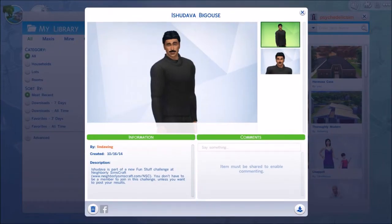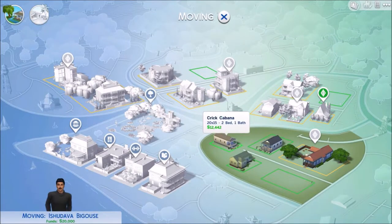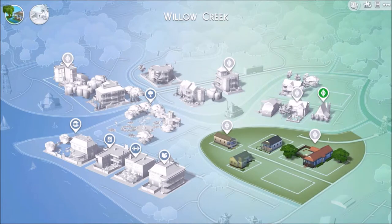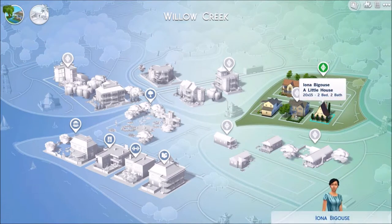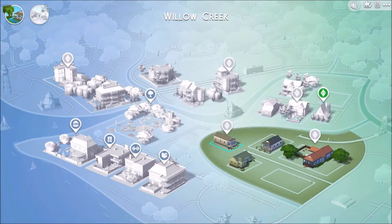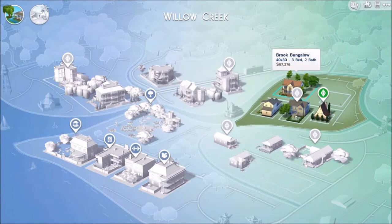Now we're going to place Ashunava into the world. Here he is — handsome man, got lots of muscles. We'll place household and put him in the Crit Cabana as his temporary home. One of the rules in this challenge is to have Ashunava con his way into Iona's house. He's going to claim to be a long-lost relative, get her to like him, marry him, and have kids — and then his real plan will go into effect, trying to get all of her money and her mansion.